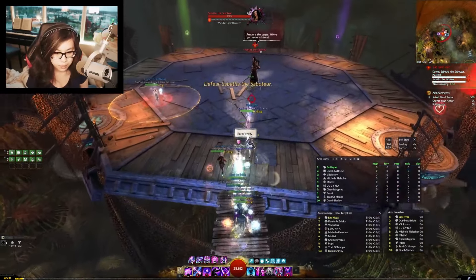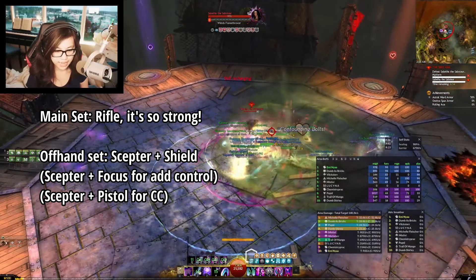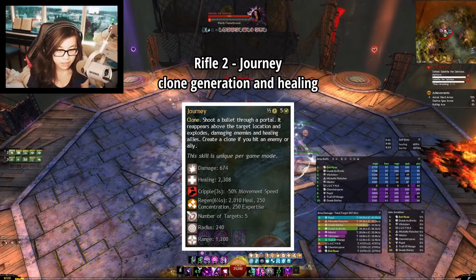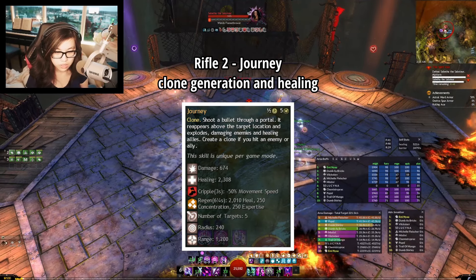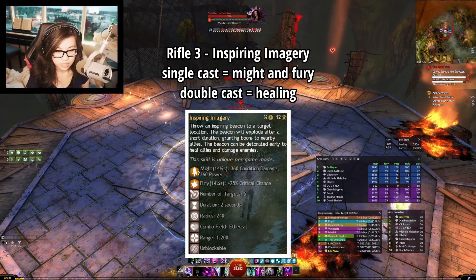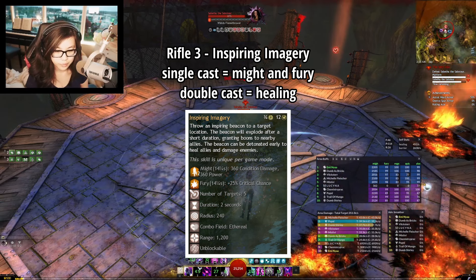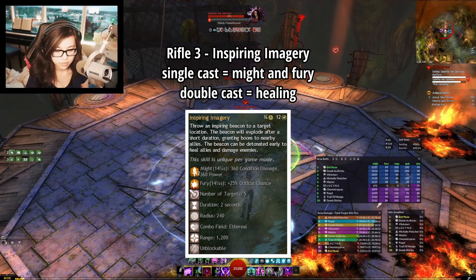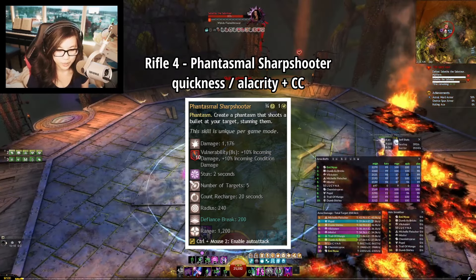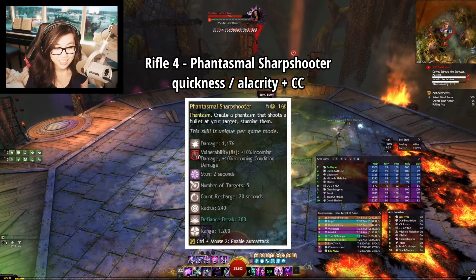Now let's talk about the weapons. The main ones you want are Rifle and Scepter/Shield. Rifle is an insanely strong weapon for healing, boons, and crowd control. Rifle 2 has a low cooldown and can be used off-cooldown for clone generation and healing. Rifle 3 is a dual-faceted skill — let it time out for Might and Fury, or cast it a second time for a burst of healing, but keep in mind that if you detonate it early it will not provide any boons. Rifle 4 is a Phantasm skill that can be used to generate Quickness or Alacrity, and it also does CC.